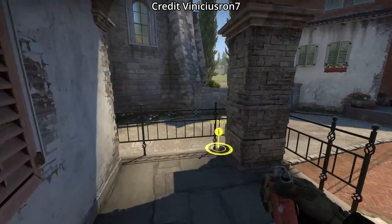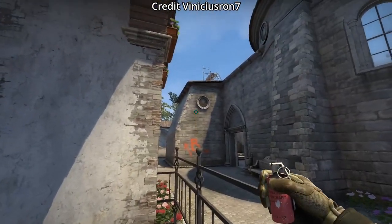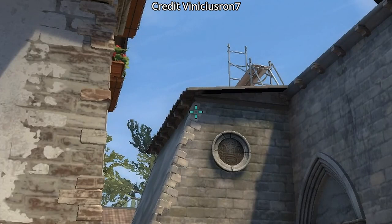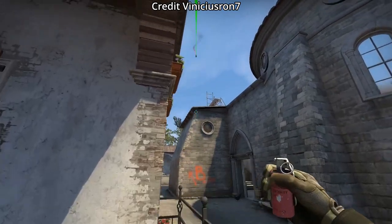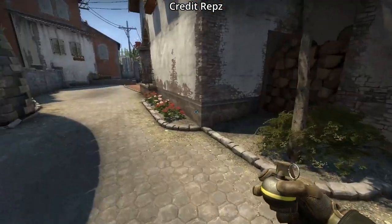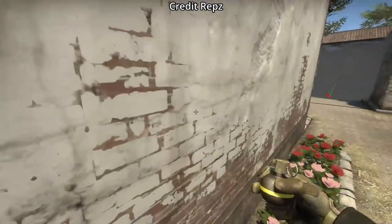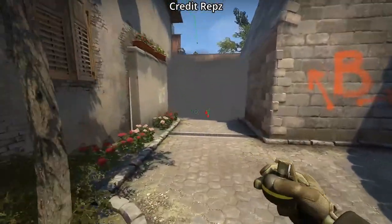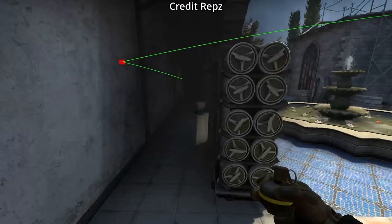To molly default on B from the platform near CT to stop or delay the plant: crouch, aim as shown, then left and right click jump throw. Use this molotov if you're rotating and CT is smoked off. If CT is smoked off and you want a triple, stand here, aim at the top of the smudge on this wall, then run forward and jump throw. Afterwards, make sure you yell 'Kobe' for good luck.